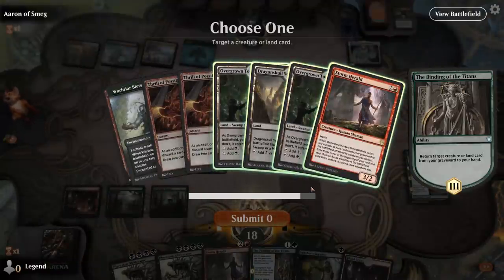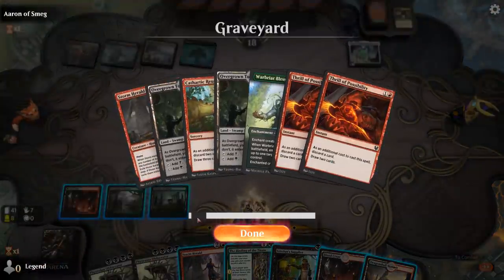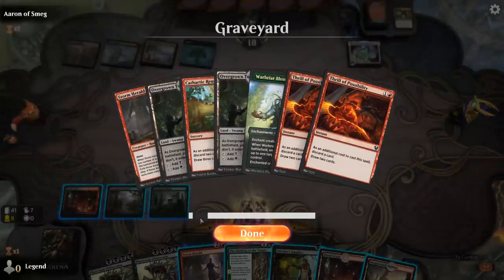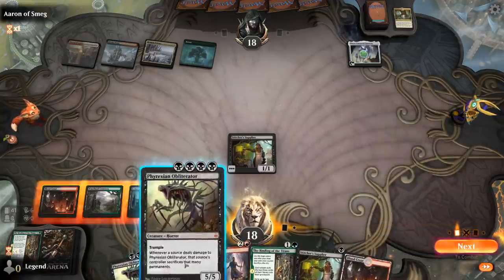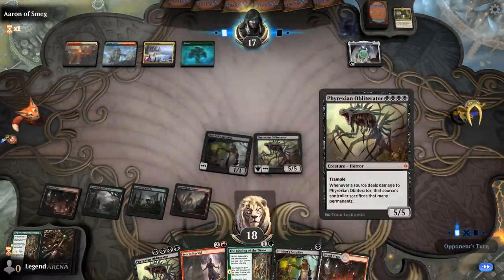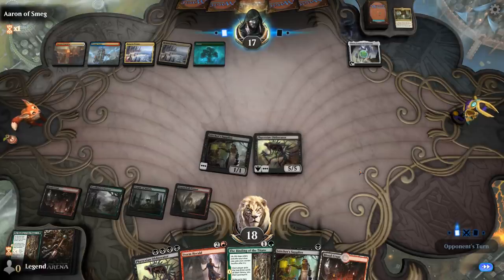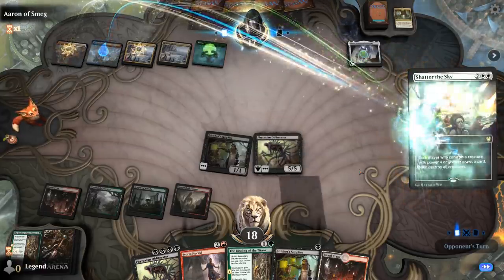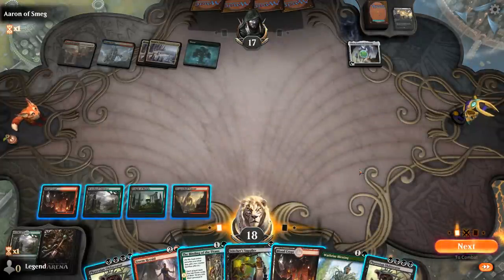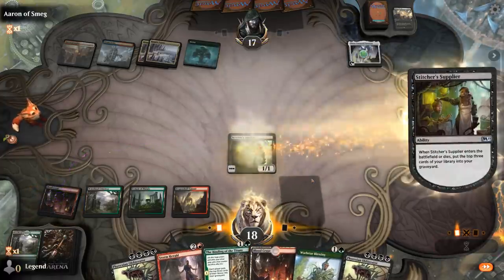Binding still just gets back a land, then we go for Obliterator. We could try and high-roll with a Supplier — technically with a perfect 3 cards milled we could kill them with Storm Herald, but that seems pretty unlikely. With Obliterator, we don't really mind attacking even if they cheat some big creature into play, because they'll end up sacrificing a whole bunch of permanents. Then Shatter the Sky comes down, and we cast Supplier to potentially mill good enchantments.